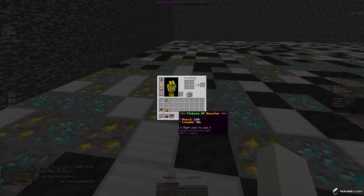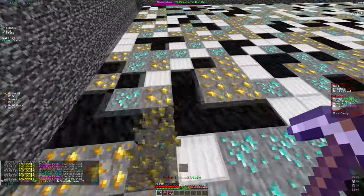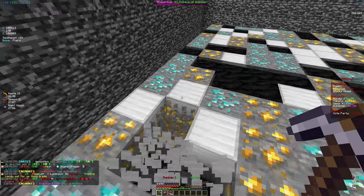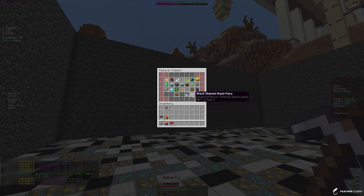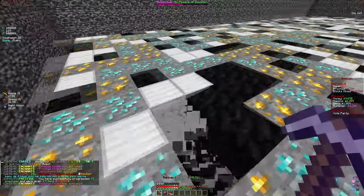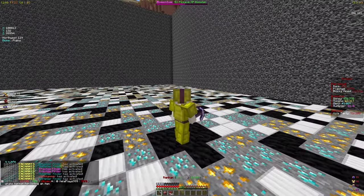We got a pickaxe booster XP item, so we're going to apply this for pickaxe XP. These help a ton because they double the XP we get — they're really good to have. Our pickaxe is level 154, and the next enchant we get is at level 175, which should be a pretty good one. We have 20 training tokens right now, so let's apply all of them to the Vein Miner enchant — that's 131 levels to Vein Miner. It basically has a chance to break blocks horizontally in rows, helping with tokens and gems.